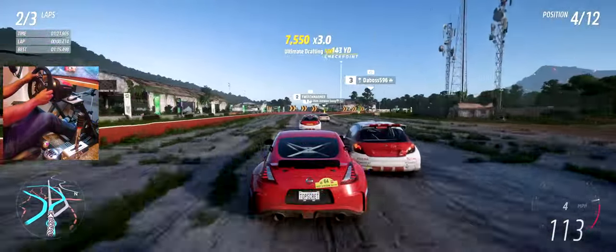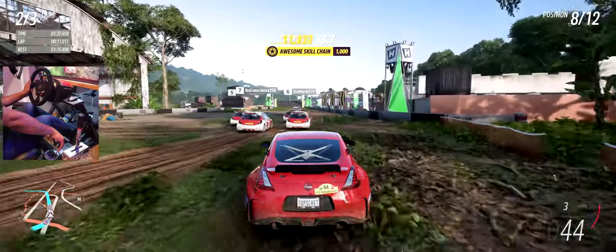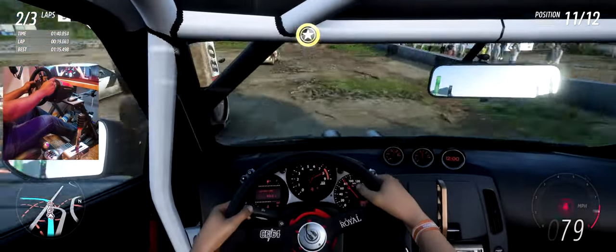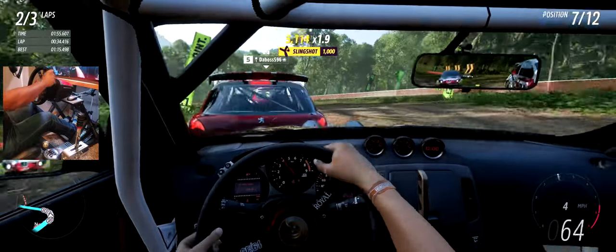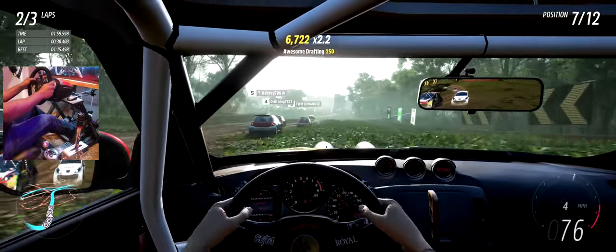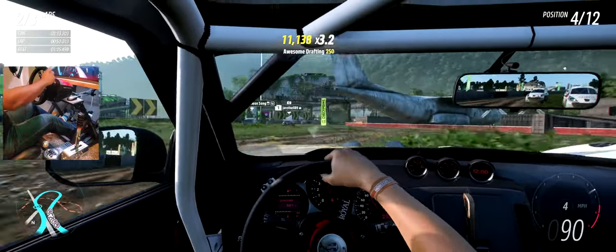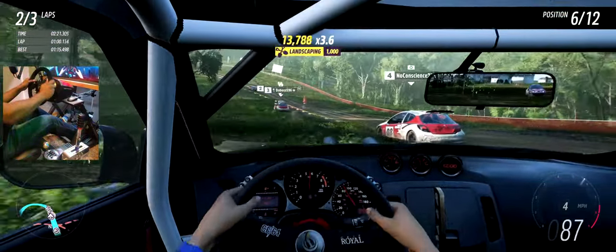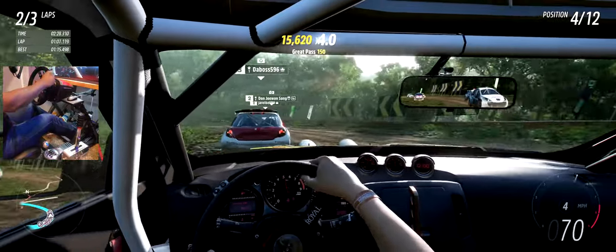That was an example of me not correcting properly. Let's go into in-car view - I think with in-car it's much easier to get the feedback when the car starts to step out and try to fix it. We're in seventh place now, let's see where we finish. Right around here is where the car starts to drift - I'm gonna try to catch it. Over here I just get a much better sense of what the car is doing than in third-person.